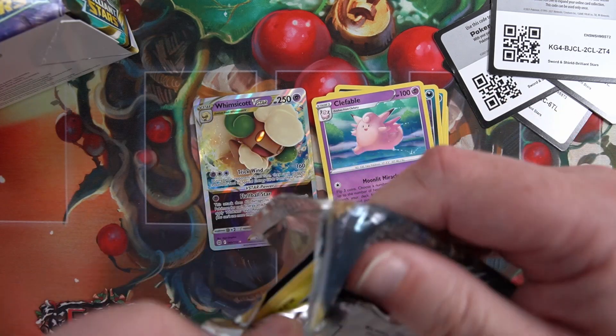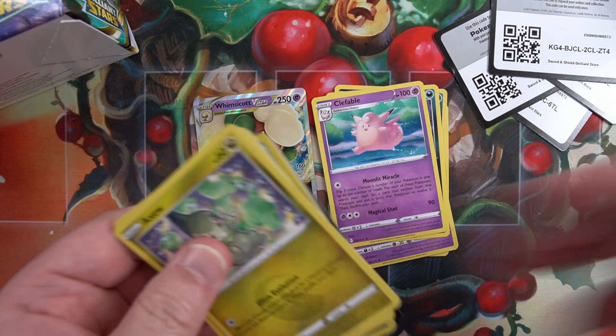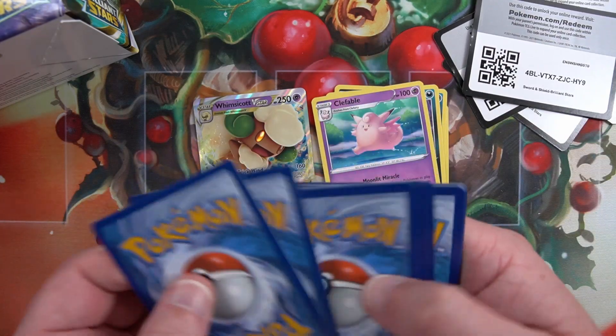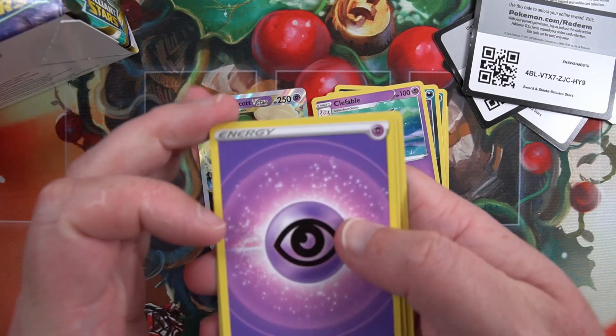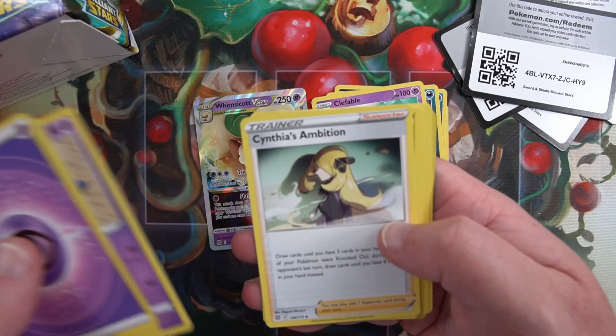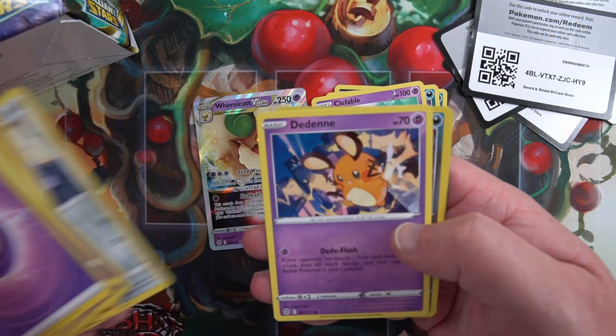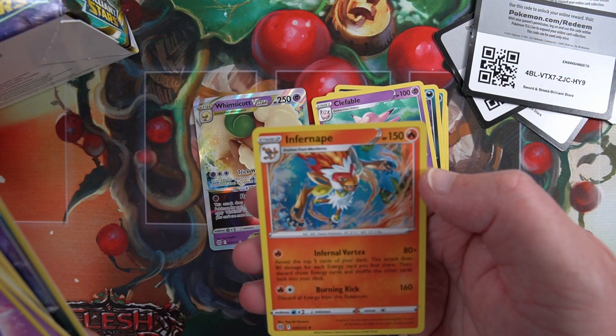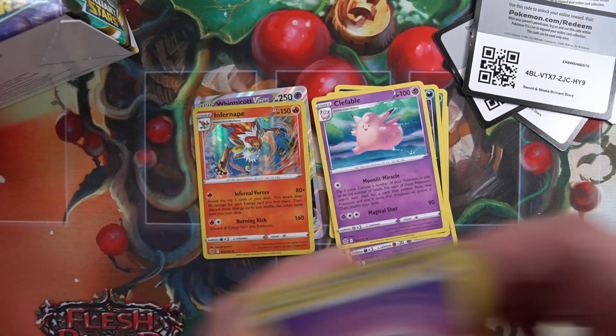A bit of a shame. Hopefully this will be a hit for the front. Energy, Starmie, Snorunt, Denny, Muk - reverse into an Infernape regular.